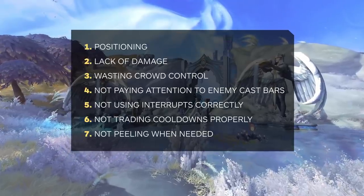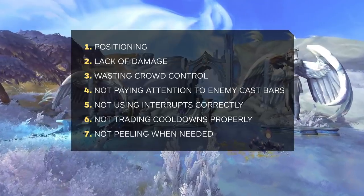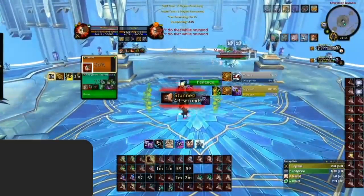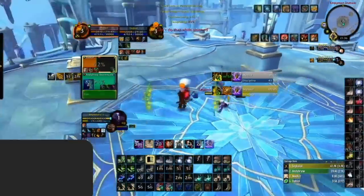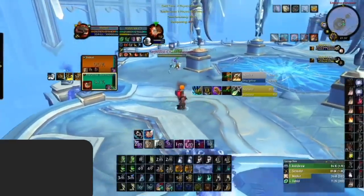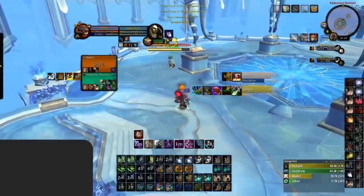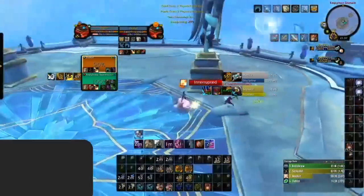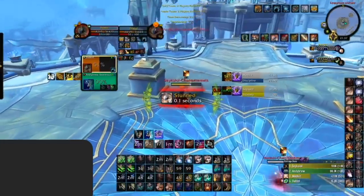The next common mistake we'll be taking a look at is people not helping their team when they're in danger — better known as peeling. It is extremely important to help each other; you can't do it all by yourself. Step 1 is knowing when your team is in danger. Keep an eye out for enemy offensive cooldowns and which CC your teammates are in. For example, if you are just tunneling a priest against rogue-priest, the priest can fear you right as the rogue does a setup on your teammate. As you can see in the clip, the rogue shadow-steps cheap shots right as the priest is able to fear the monk, leaving the monk unable to help the druid in any way during this setup.